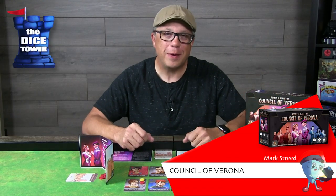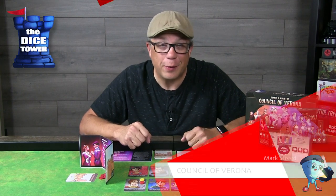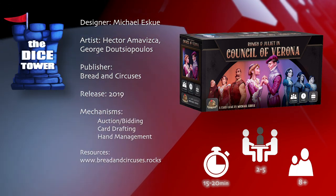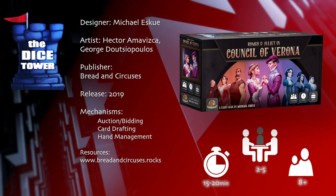Hey folks, welcome back to our Dice Tower Preview. I'm Mark and today we're taking a look at the Council of Verona. Council of Verona is brought to you by Bread and Circuses. It's for two to five players, ages eight and up, and games range anywhere from 15 to 20 minutes.